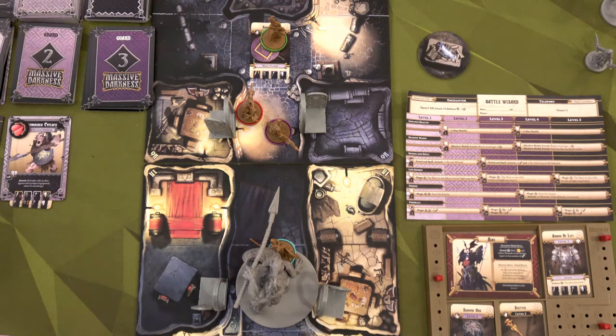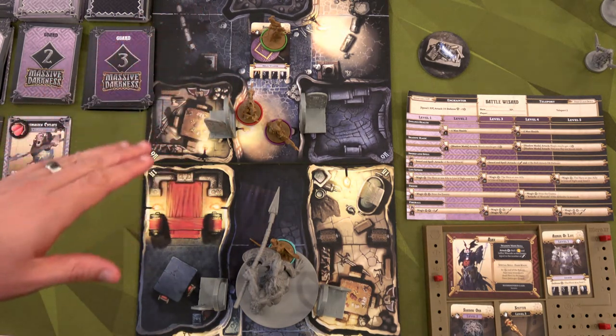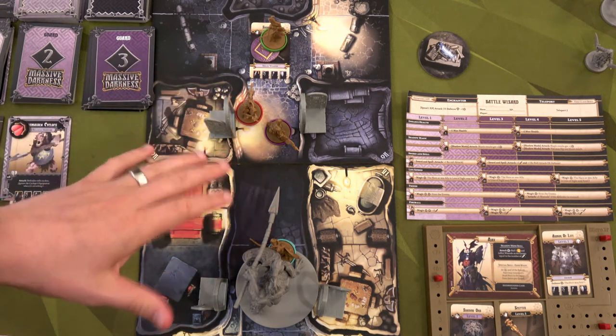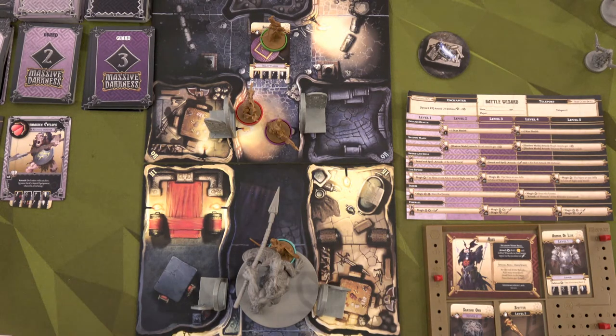This ends round six. We move the first player token to Ajax. I'm thinking of splitting the team — two heroes come back and work on the spear maiden while the others push forward to the level three area for better weapons. Round seven starts with Ajax, our battle wizard, who has the best weapon — a level five scepter. I could try three pot shots but I'm in the light. I think I should move into a shadow zone and use my shadow abilities.